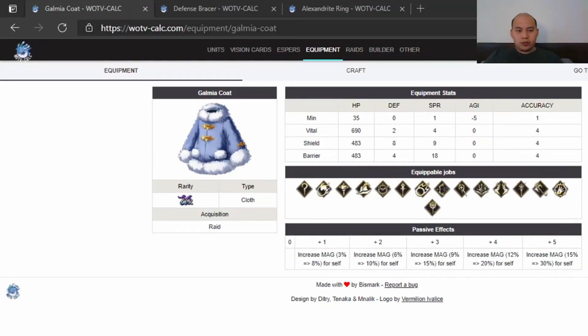Alright, welcome back to another episode of War of the Vision Armory. We're going to make the Gomiya Colt, Alex Ring, and another Defense Bracelet.